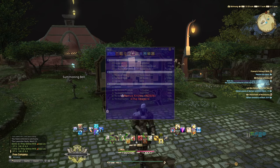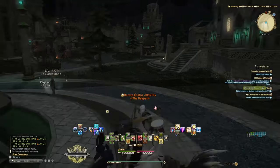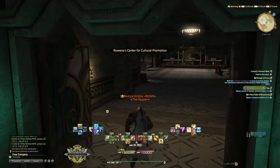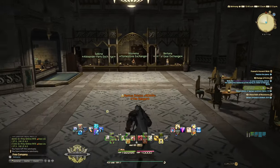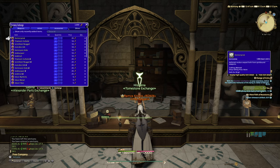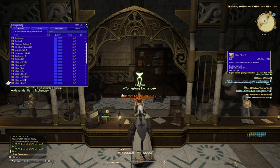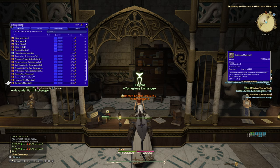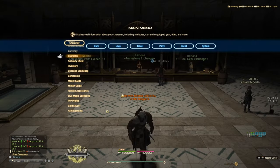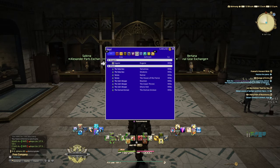The first thing you need to do is go to Idylshire. Once you arrive, head to the poetics vendor — Esmenet, tombstone exchange. Go to elegant tombstones of Woeaxle — other. You'll be presented with a list, and what we're really looking for is the Demi-crystal. Buy 80 of them, which costs exactly 2,000 poetics.